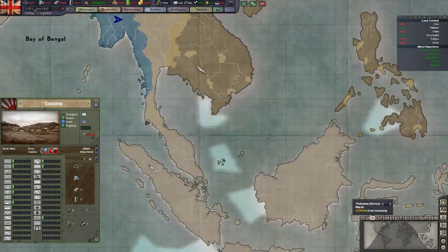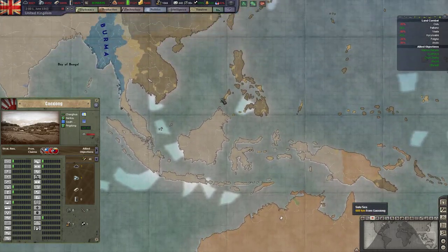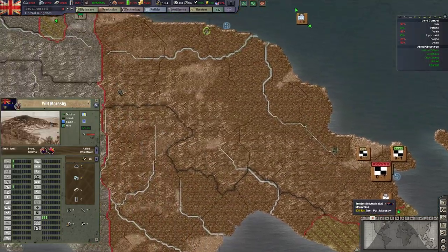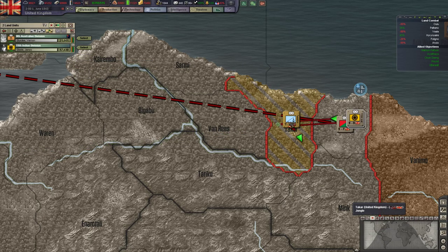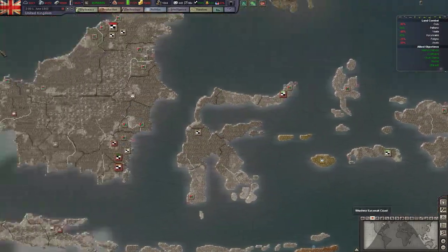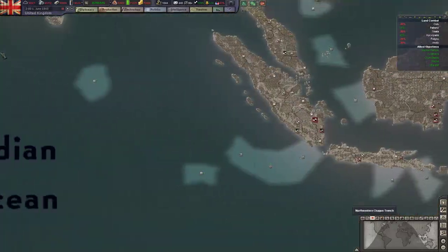I haven't quite decided how I'm going to do that, and I want to hold a pretty static defensive line across here. The only place where we're struggling to hold a little bit is down here, where the Australians allowed the Japanese to get a little bit of a toehold. I've got a couple of units I've moved to reinforce and hopefully kick them out. My geography in this part of the world isn't great like it is in Europe.